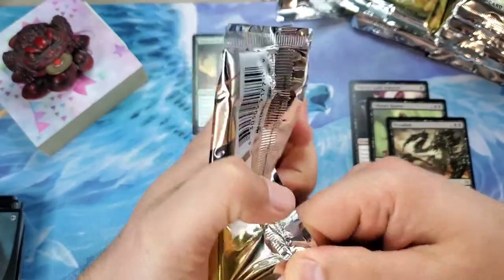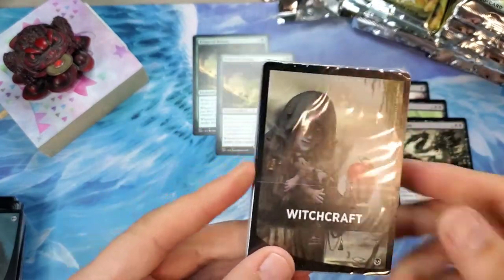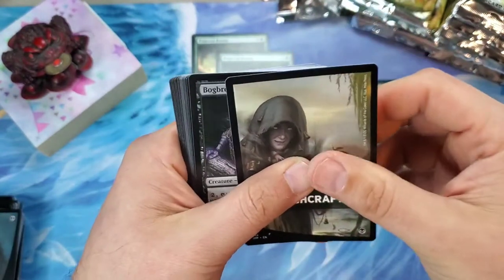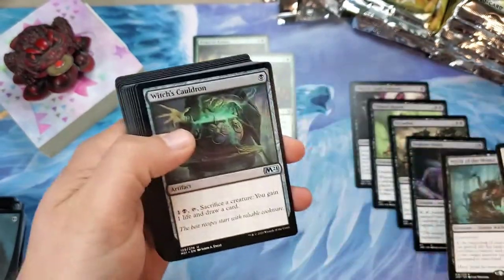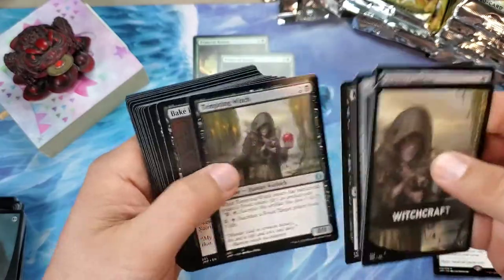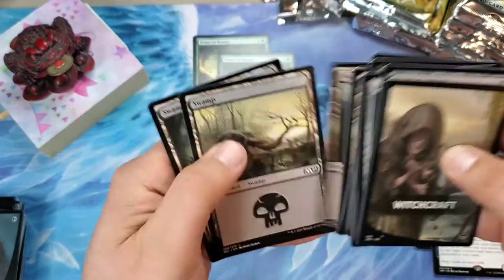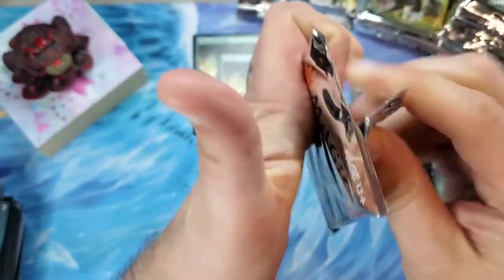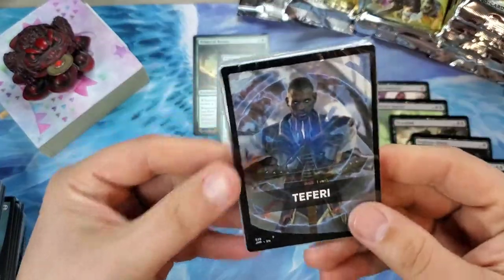Just a few packs left in that first stack — remember there are 24 packs in Jumpstart, with 20 cards each. Witchcraft — ooh, I haven't pulled a Witchcraft yet! The Bog Brew Witch, oh yes, and then there's the Witch of the Moors — that's actually a double rare! This is already turning out to be a better box. Two mythics in the first stack and the Witch of the Moors — really good card.